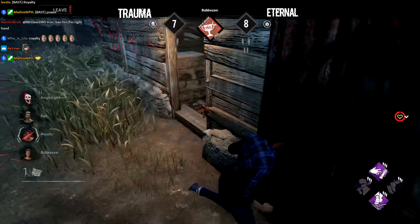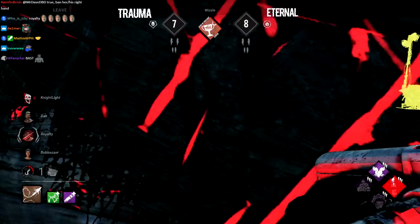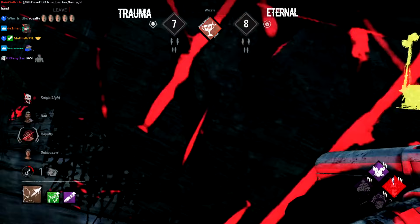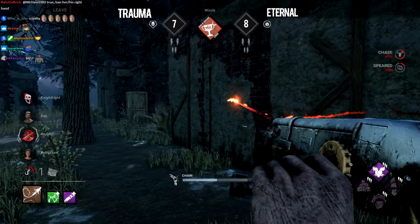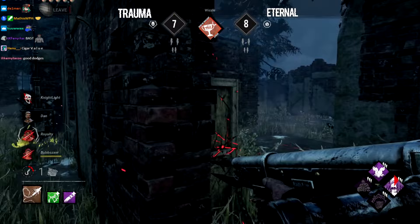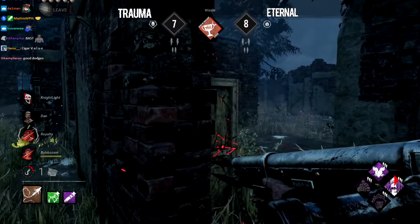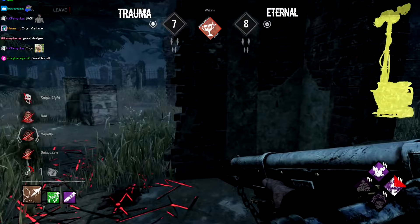Sprint Burst comes out preemptively as Whistle checks the corner — the next chase starts. It's all up to Dan to either reset Royalty and focus on generators, or finish the generator himself. Royalty can't do much right now — Whistle can pressure from any distance. A wonderful shot onto Bubble forces two survivors to be basically occupied. A reset is sorely needed for Eternal here. Whistle uses Call of Brine to regress the generator as much as possible. Finding Dan here is actually huge — the last healthy survivor. Sloppy Butcher now applied to all of them, making resets take forever.